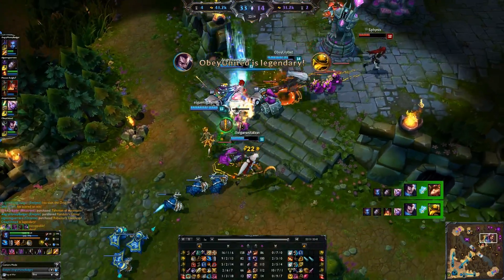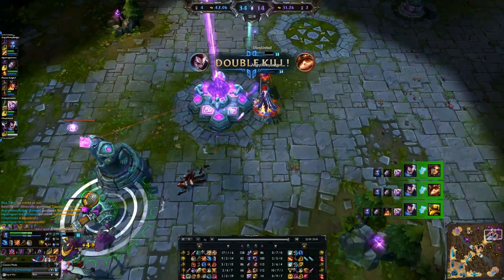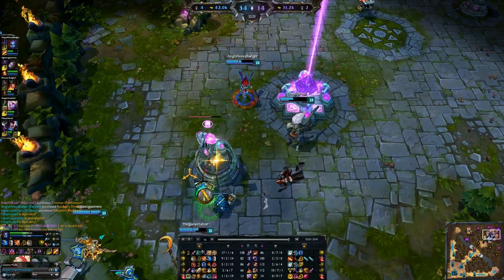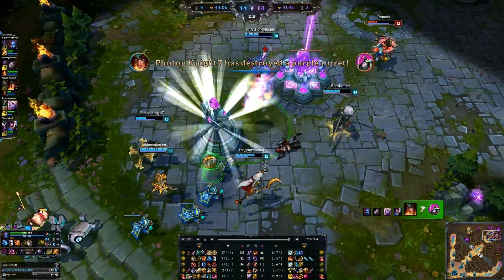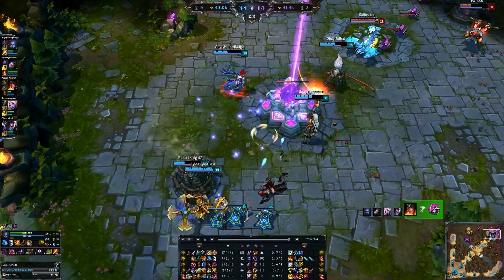Great Orianna ult there — great setup for Yasuo to get even bigger and pick up the triple kill. He's got 17 kills, I've got 9. We're rocking and rolling and doing work. That's really the gist of Eve — that's what you do.